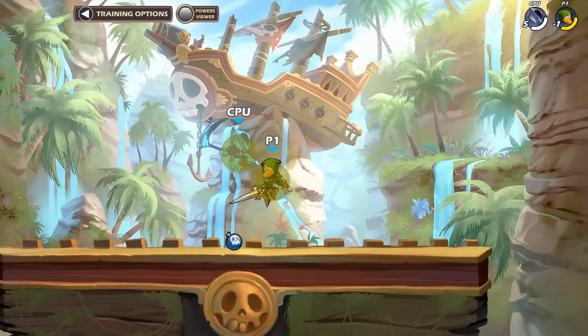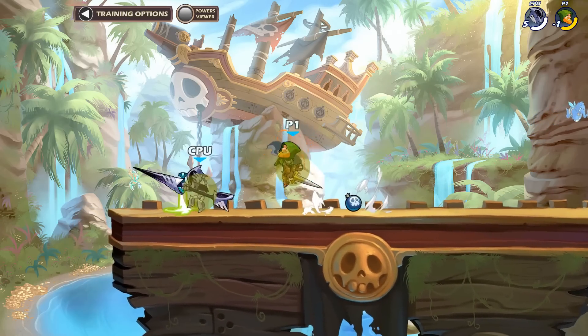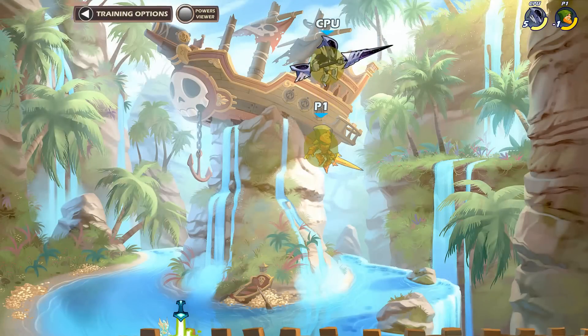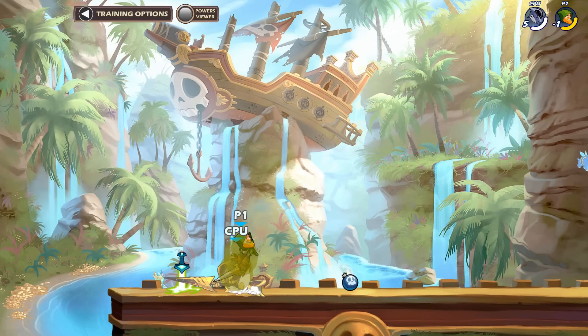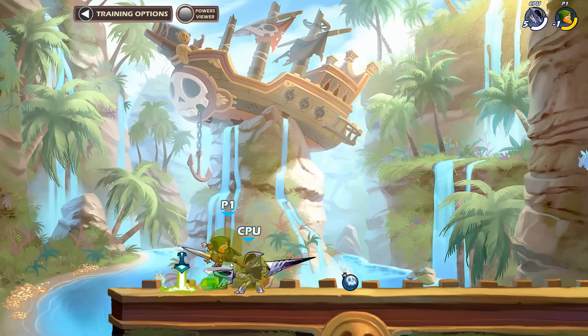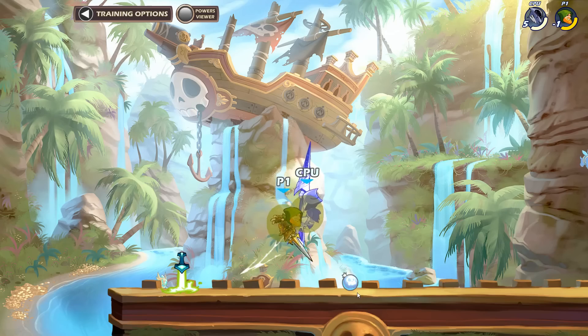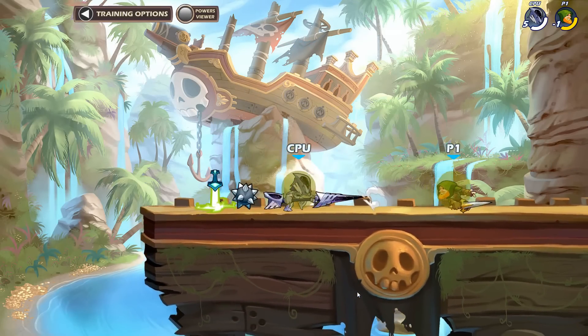The bot literally can't hit me up close. The only thing it can do is down light or nair. Looking at that replay — the bot down lighted, the hitboxes came out, but if you're able to be right here at that height you can land the down light because it hits a bit below the Lance hurtbox. It's very easy to beat Lance that way. When playing against it, always make sure you're either far enough away or able to use that close combo starter.